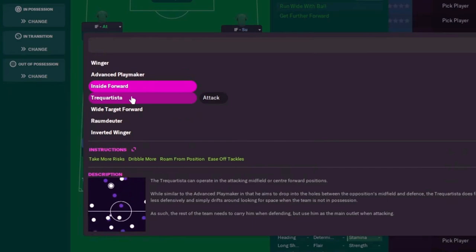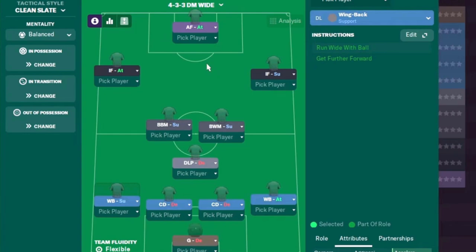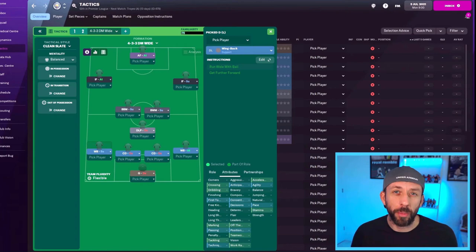You can use that philosophy with different roles — they don't have to be inside forwards. You could drop it down to an advanced playmaker on attack, a trequartista, a wide target forward — there's all sorts you can do. When you start to get to grips with the game I would always go with inside forward or inverted winger first, watch the game, see what they do, then get a bit more experimental.